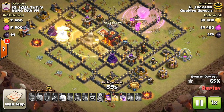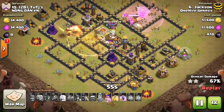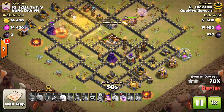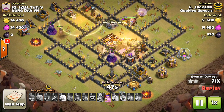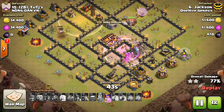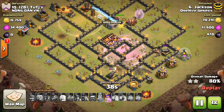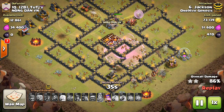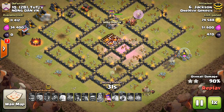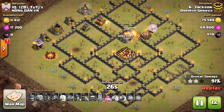He just storms that other Inferno with the Miners, and that's what you want to do — get to that Inferno as quickly as possible. Because if both Infernos are down, the base is really going to be in a bad situation, especially if it doesn't have max point defense or even Wizard Towers, which also do damage to Miners. The Miners just roll right through the base. He had that extra Rage left over — was planning on needing it for the Queen, but she did fine without it, so he dropped it on the Miners.